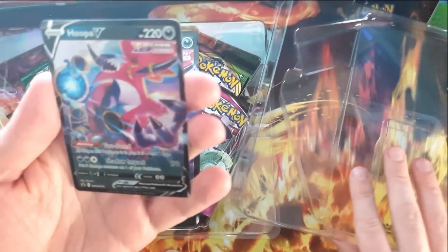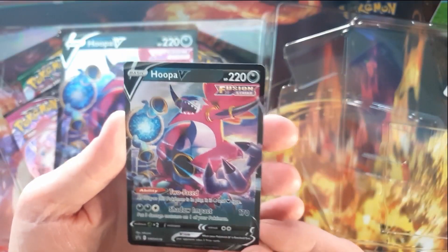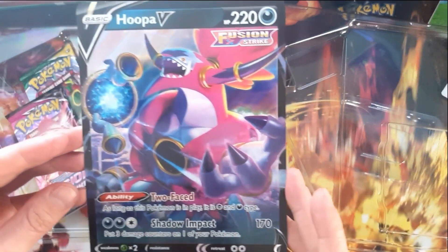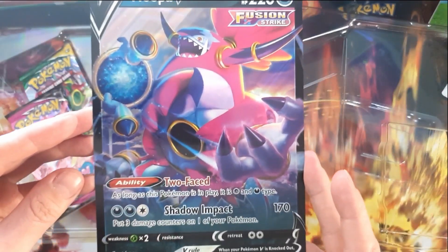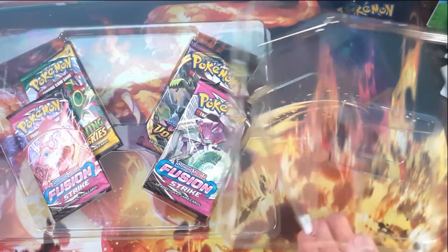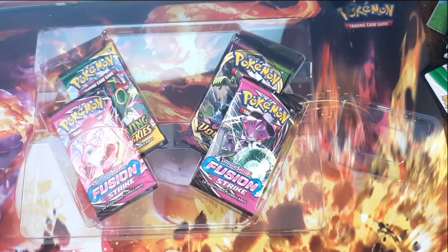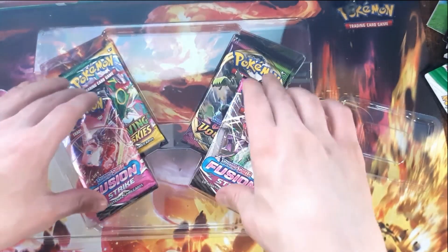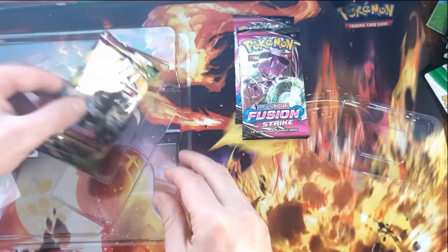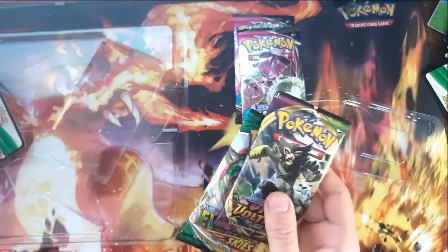We get the Hoopa V promo card 76 - that's nice. Then we get the Jumbo card of course, and then it looks like I was right, but I also didn't see that we have another set inside, namely Vivid Voltage. So we're getting two Fusion Strikes, one Vivid Voltage, and an Evolving Skies, as well as a code card.